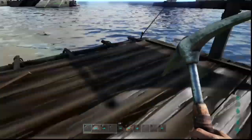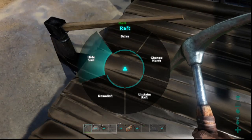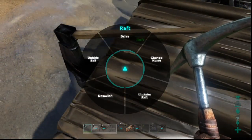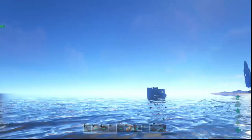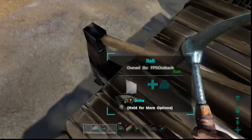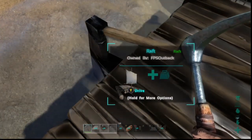And it gets worse. Even if we hide the sail, walk to the front of the raft and swing at nothing — just air swings — it's still taking damage, still being in need of repair.